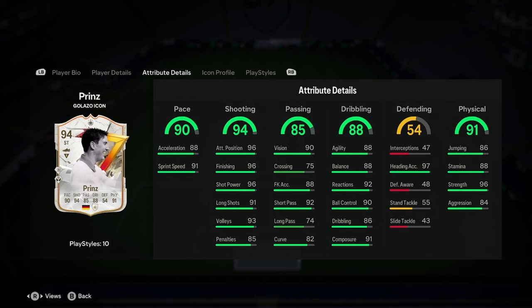Let's have a look at these stats then. Decent pace, nothing too special. Insane shooting there — 96 attack positioning, 96 finishing, 96 shot power are the main ones for shooting, and they're all insane, as you can see.